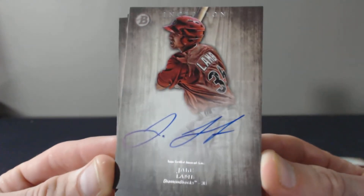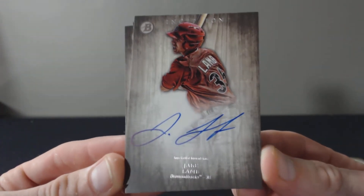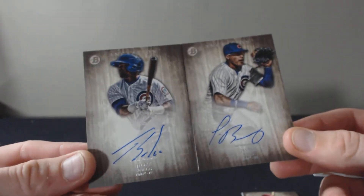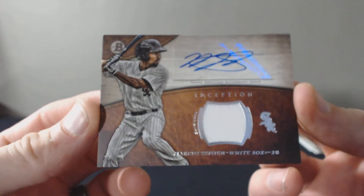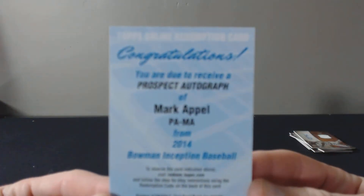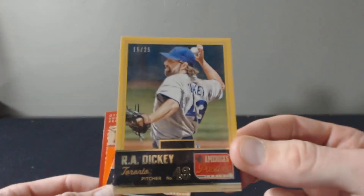Jake Lamb, Junior Lake, and Jorge Solar had a Marcus Siminen, Mark Pell. So Inception was pretty nice. Pastime, again, was awesome, as is always.